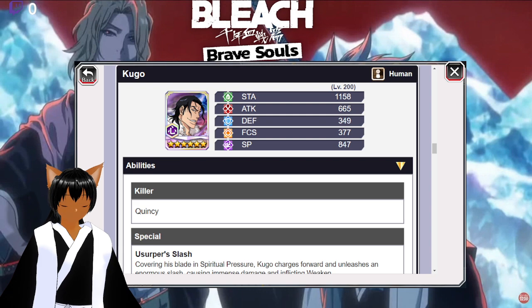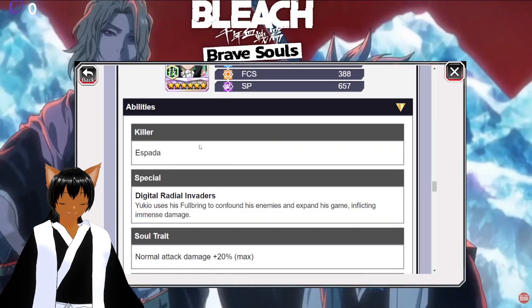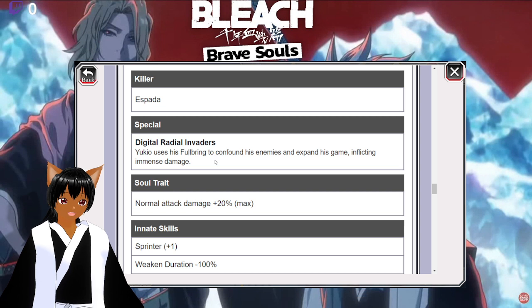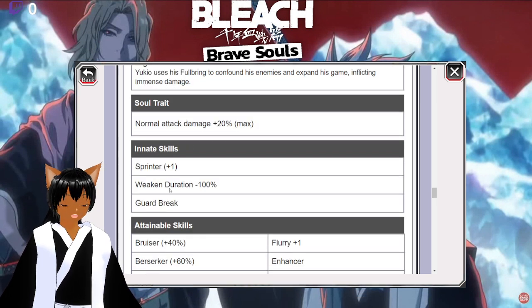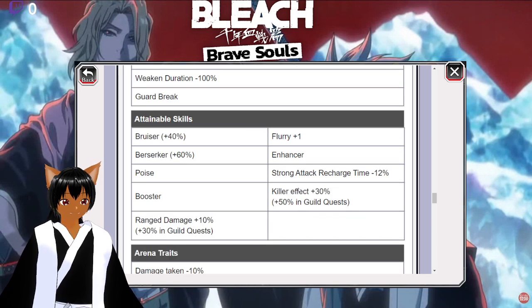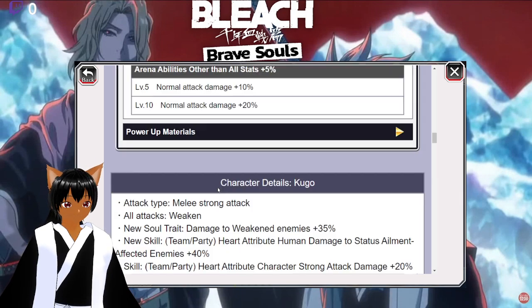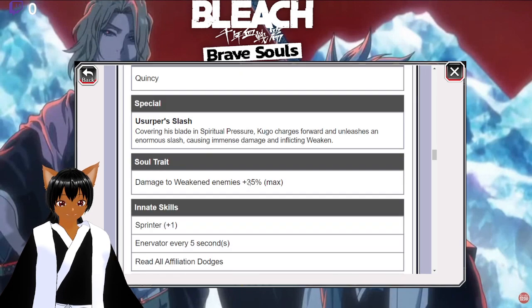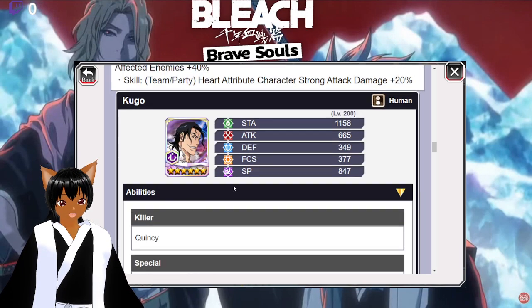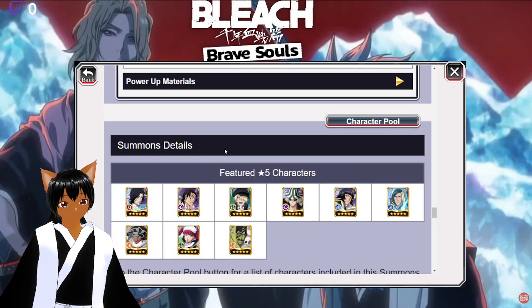Moving on to Yukio — he's a ranged normal attack unit. His strong attack gives a boost, making him essentially a buffer. He's a technique unit, which isn't bad. He has a Spotted killer, good for guild quest or normal content. He also has Sprinter, Weakened Duration minus 100, Guard Break, Bruiser plus 40, Flurry plus one, Berserker plus 60, Enhancer, Poise Booster, and a guild quest killer. Strong attack recharge time and ranged damage plus 10, and plus 30 in guild quest. This banner mostly helps people who don't have a lot of guild quest units.